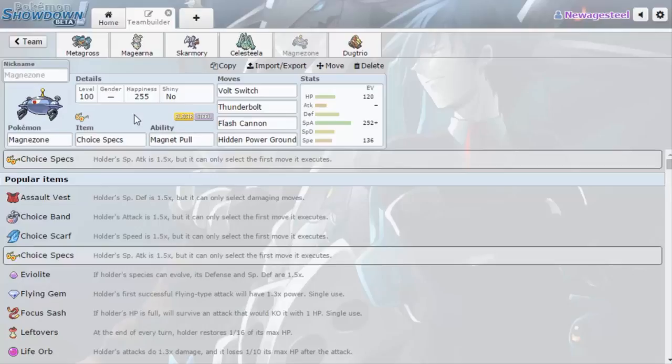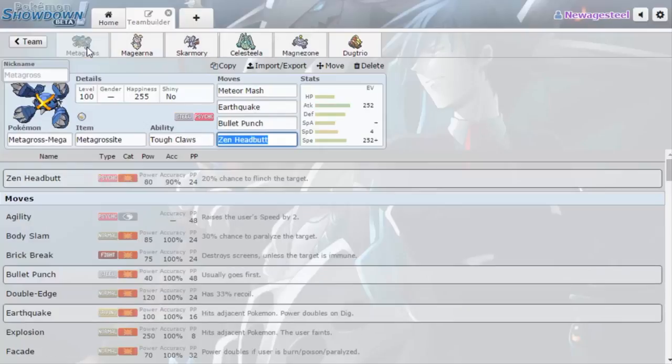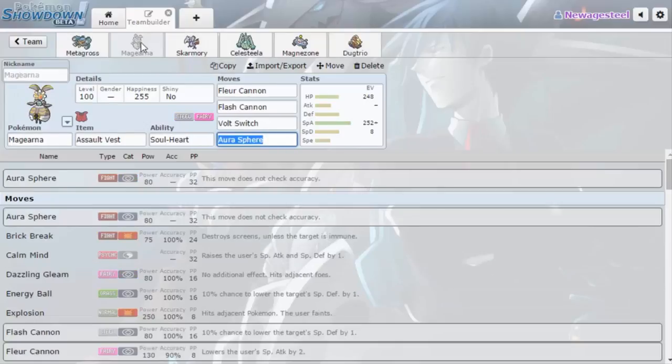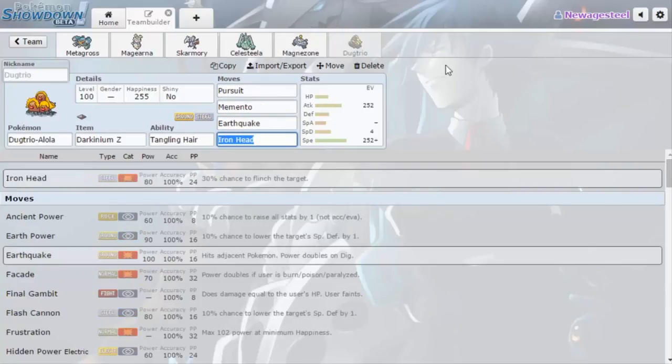Magearna has sweeper potential too. Then we have a Choice Specs Magnezone — I really wanted Choice Scarf for the speed, but in this metagame things are really slow, and after a few games finding out how well Magnezone forces switches, Choice Specs can just come in and get a kill every time. I have Hidden Power Ground over Hidden Power Fire just to take on opposing Magnezones.